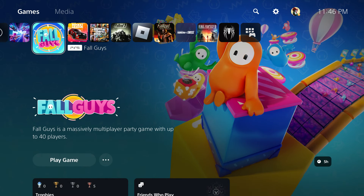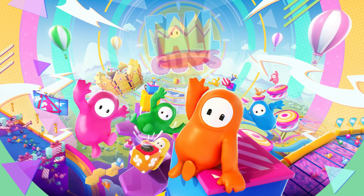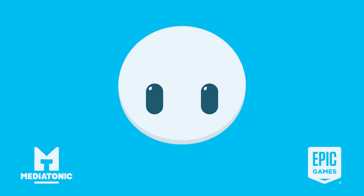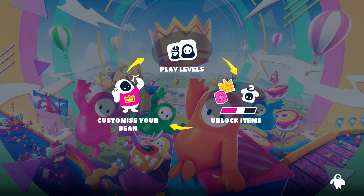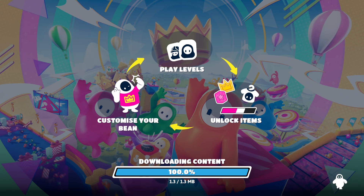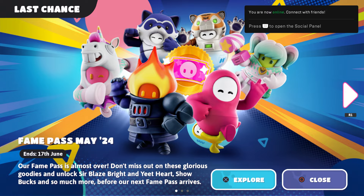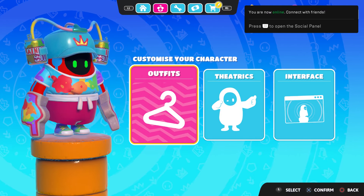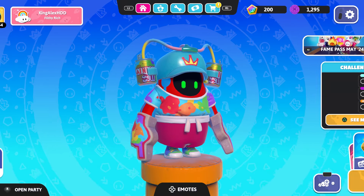By the way, Fall Guys — I've been super leveled up, like hardcore, on this game. What you guys are going to do is make sure that you have an account. To have an account on Fall Guys, you need to have an Epic Games account, and you need to download Fall Guys to get the back bling. You're going to get the Splashy back bling.